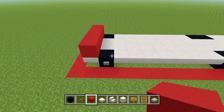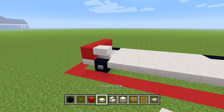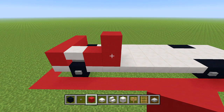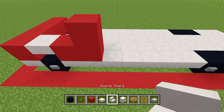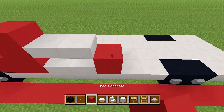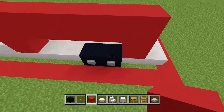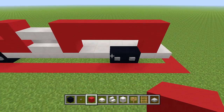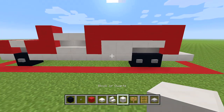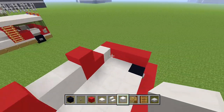Switch to red concrete and place 4 blocks at the front. Go to either side and switch to quartz stairs, placing one upside down above the tire. Then back to red concrete, place 2, and one extra toward the back. Place 2 quartz stairs upward and then some slabs on top. Then 2 red concrete, then 1, 2, 3, 4, 5, and one more just behind the back tire. Add two upside down quartz stairs above the tires and two full blocks of quartz to fill in the empty space.